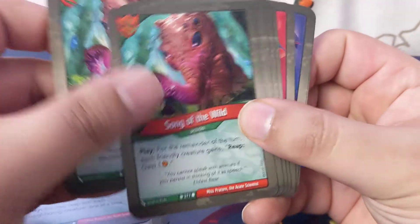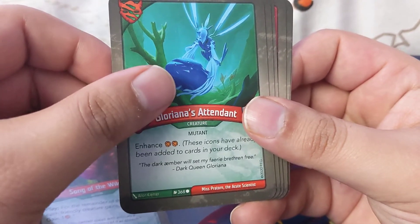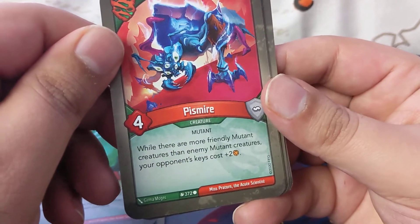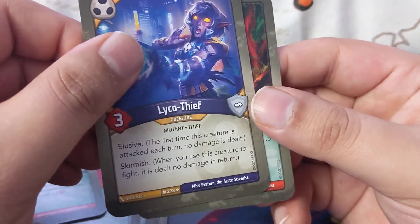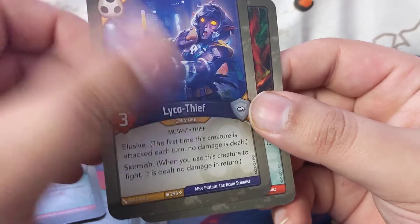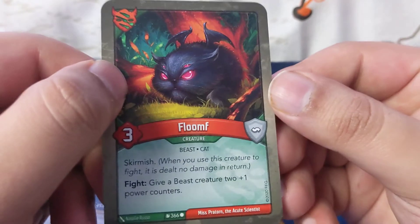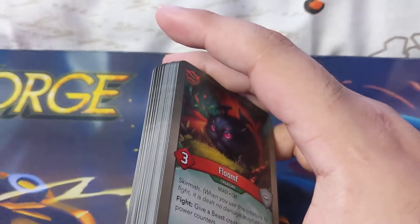Song of the Wild — seen that one. Glory Attendant: just gives you enhanced amber. Three of these while there are more friendly mutant creatures than enemy creatures, your opponent's keys cost plus two. So we've got two of those anyway. Good mutant — skirmish, elusive. Bloom: give two plus-one power counters to a creature. So that's that deck done.